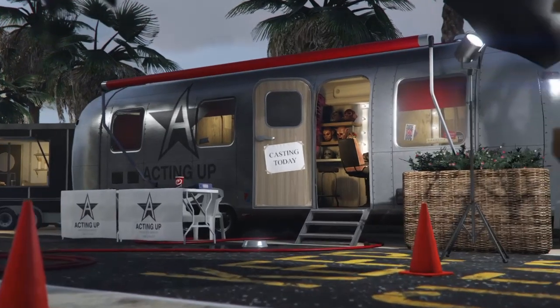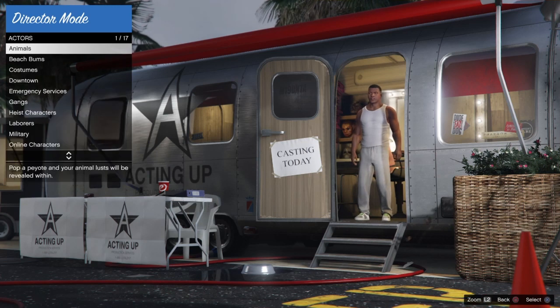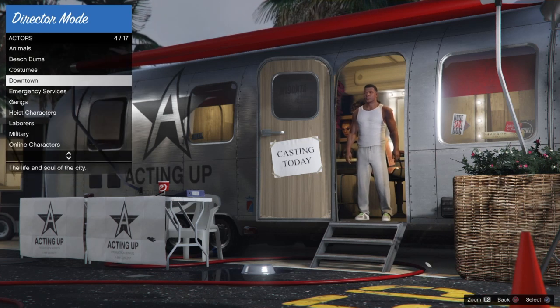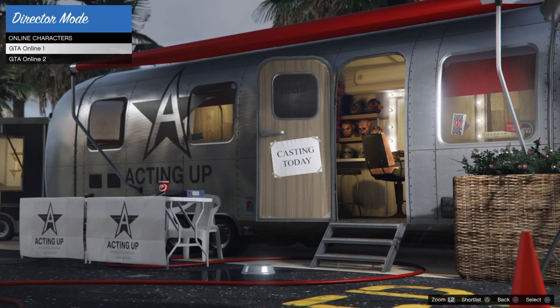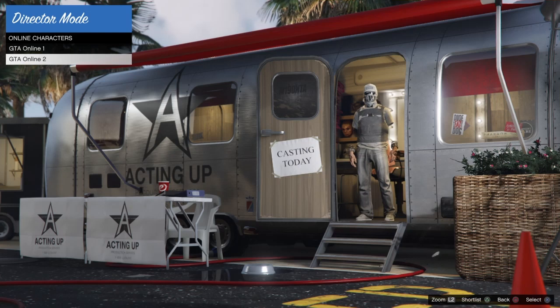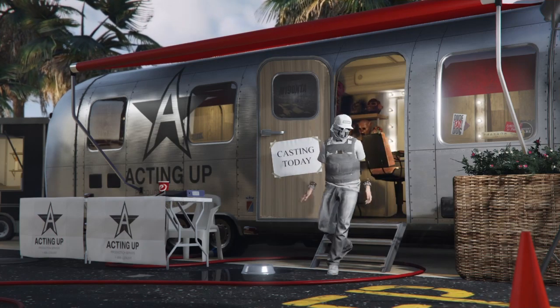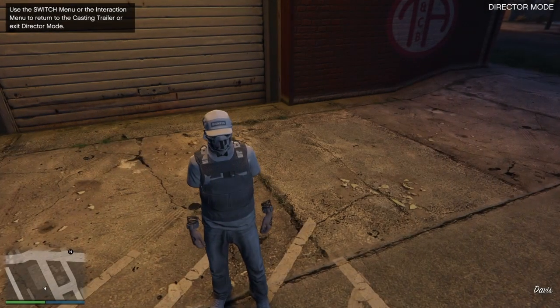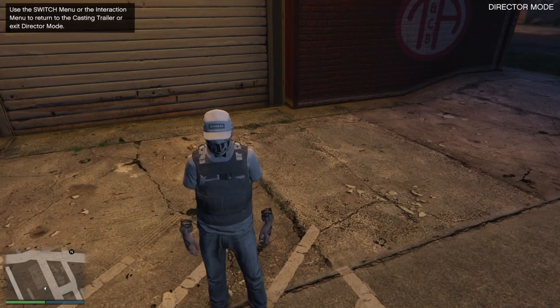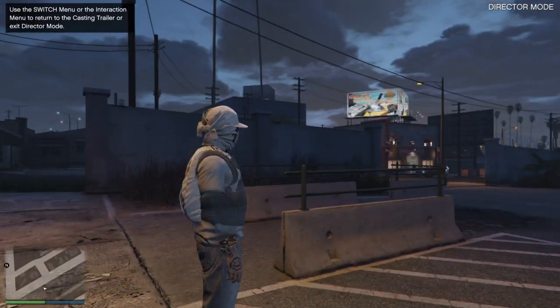When you load into Director Mode, pay close attention: go down and go to Online Characters, then select your second character. My second character shows as my first character on screen but it doesn't matter if that happens to you — don't worry about it, just make sure you select GTA Online Character 2 on the menu. Once you do that, you're going to walk out and spawn in Director Mode with your character.